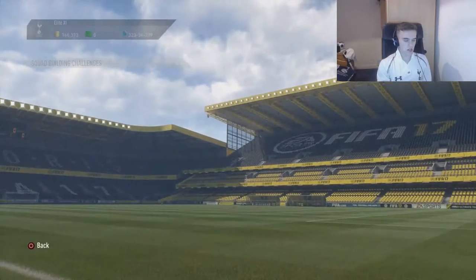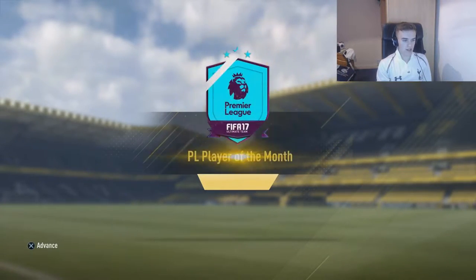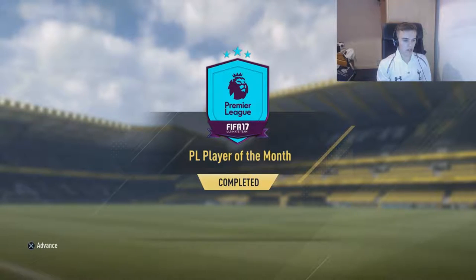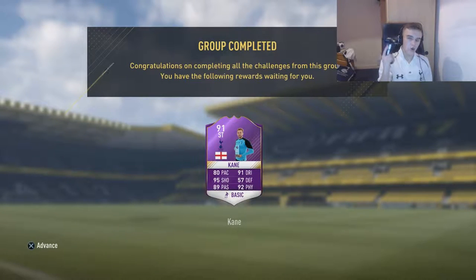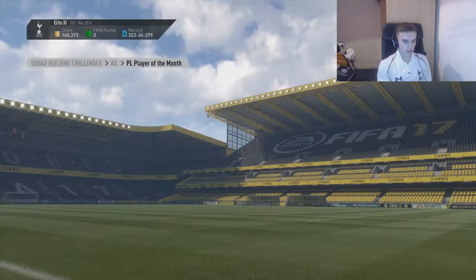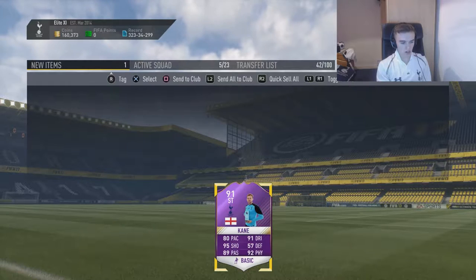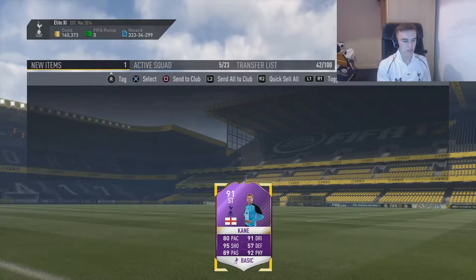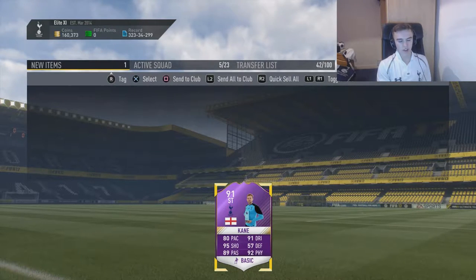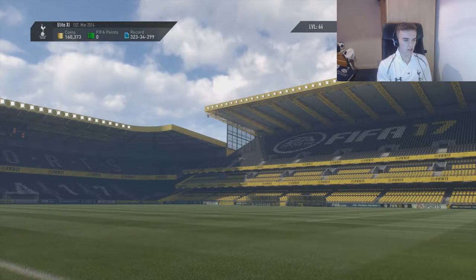And here he is — Harry Kane, Player of the Month, completed! We get our reward. Let's take a look at him: 80 pace is alright, but 91 dribbling, 95 shooting, 92 physical, and 89 passing — that is just perfect. He does have a high/high work rate, but I just can't get over how good he is.